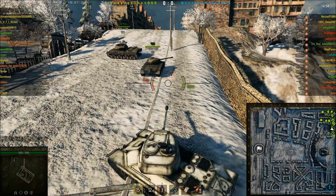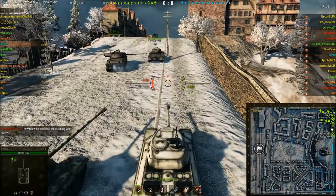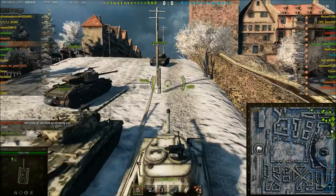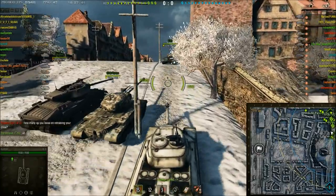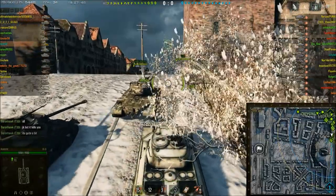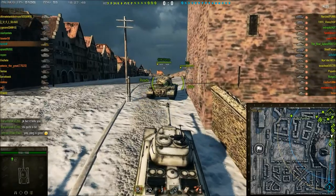Hi guys, and welcome to another batch of your replays. Both replays today are on Himmelsdorf, and we are kicking off with Austin NW in his IS-6. He is a Tier VIII in a Tier IX game, although the enemy team only have three Tier IXs, and one of them is Arty. It's a 57%er, so still pretty close.